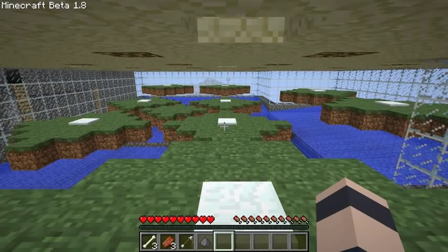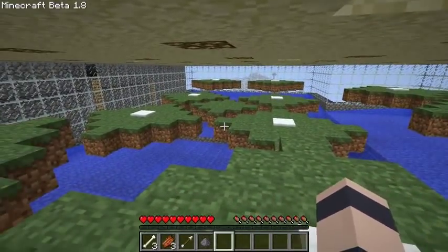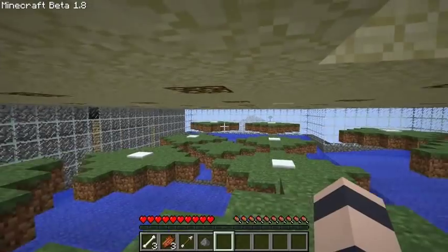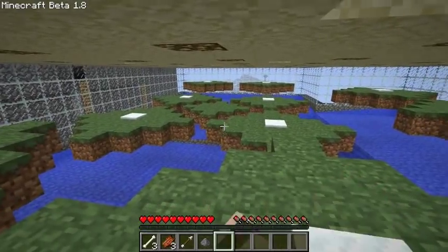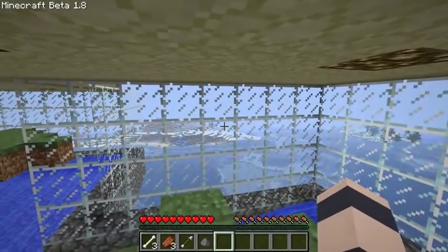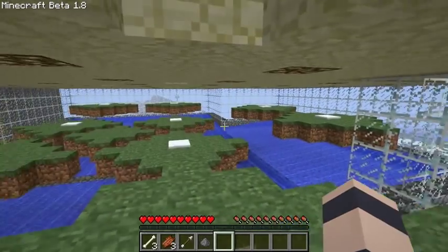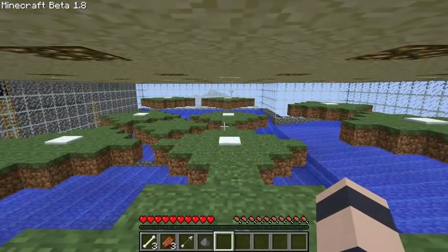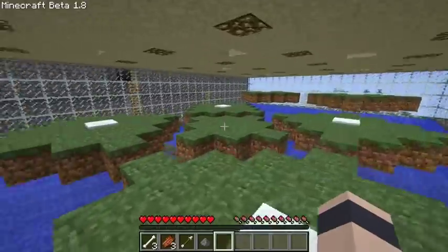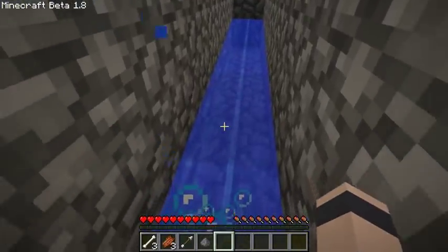Passive mob spawning is completely different now. It's no longer just 'mobs are 24 blocks away from you and within the 144-block boundary, spawning only on grass.' Now they seem to only spawn as you're moving around — when a chunk loads, it seems to randomly decide if it's going to place passive mobs. They also spawn on other blocks besides grass now. You saw those cows in the ravine — they can spawn on stone, and I'm pretty sure they can spawn on logs, wood, and soil as well.